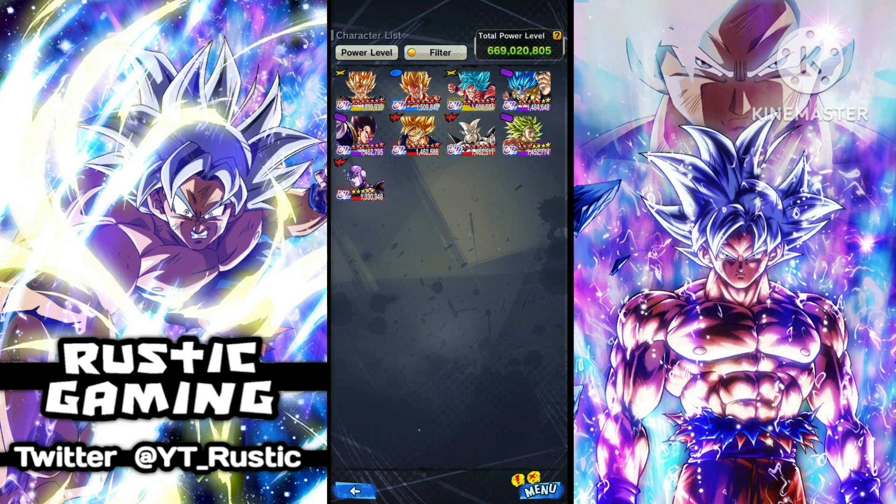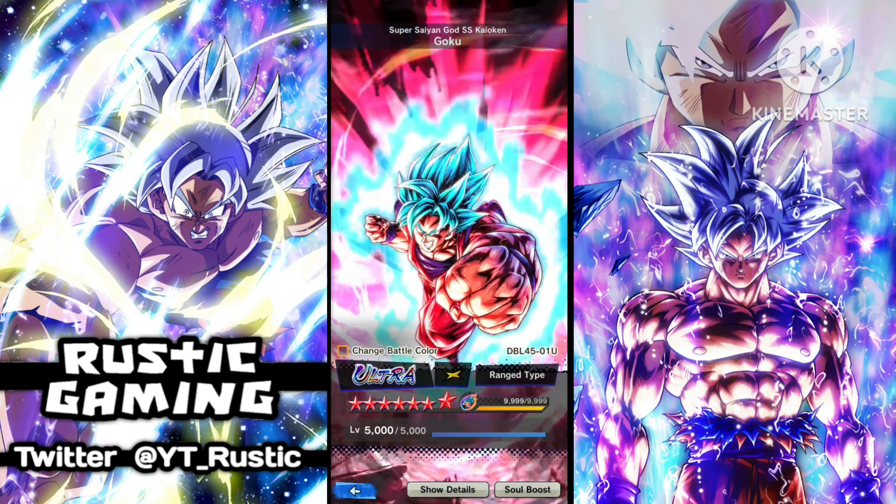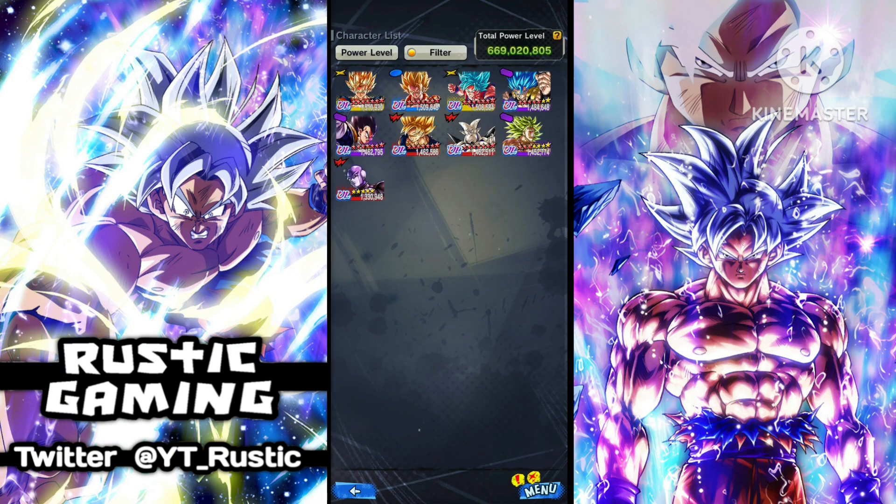What I could see them doing eventually in the future, which would help a lot of the Ultra banners, is actually adding another Ultra. I don't know how soon they would do this — the only other one they could probably bring back is Kaioken Goku. But other than that, it's probably a little bit too early to have two Ultras on the same banner. I do think there'd be a good enticement to summon on the banner if there are two good Ultras on it, because all these Ultras are still really good.